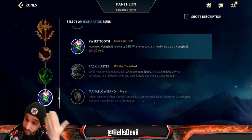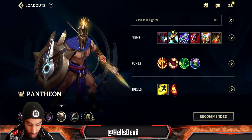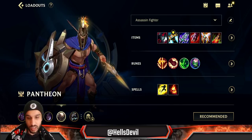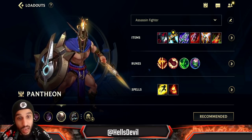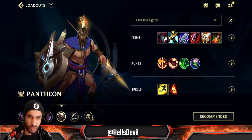Fourth rune: Sweet Tooth, because Sweet Tooth is broken. For summoner spells go Flash and Ignite — always Ignite in the Baron lane unless you're jungle, because Pantheon can execute the enemy and Ignite contributes toward that execution. Enough about the build, let's get into the gameplay.